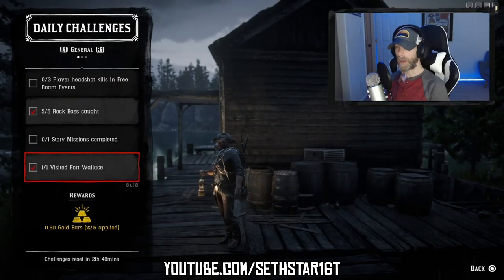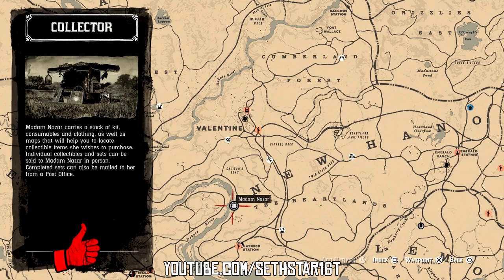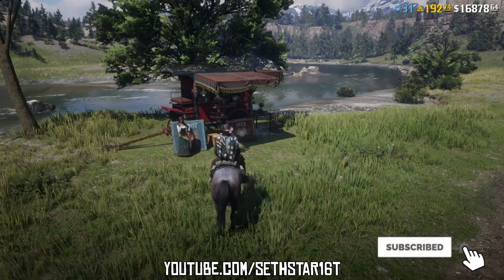Number 7: Visited Fort Wallace. I've highlighted it on the map for you — you don't even have to pass the gates. While we're in the area, it's just a short ride south to keep ranking up that Outlaw Pass through Madame Nazar.